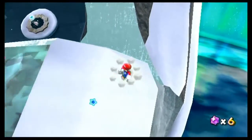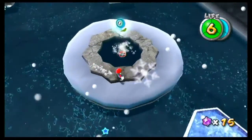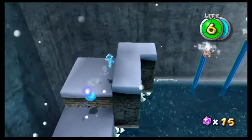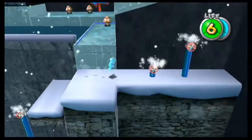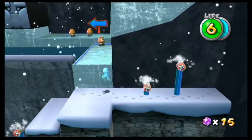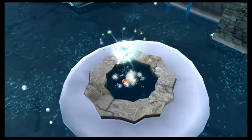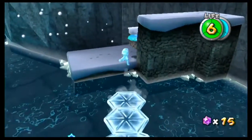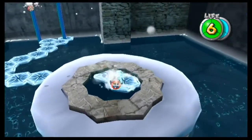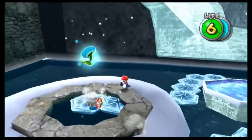Speaking of getting more hit points — and a life — we have a new power-up: Ice Mario. This might technically be the first time you'd encounter it. With Ice Mario you can stand on the water to create ice platforms. If you're fast enough you can grab secrets quickly. One caveat: with the ice power-up you can't spin normally — it doesn't count as an extra jump, so be careful.